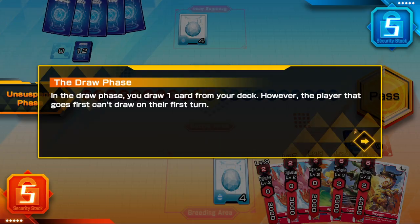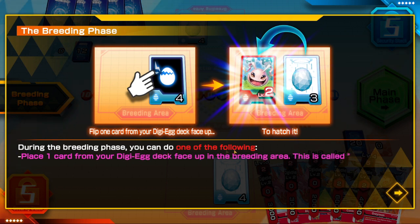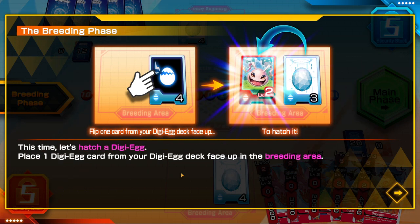During the breeding phase you can only do one of the following: place one card from your digi egg deck face up in the breeding area — this is called hatching a digi egg — move a level 3 or higher Digimon from your breeding area to the battle area, or do nothing.